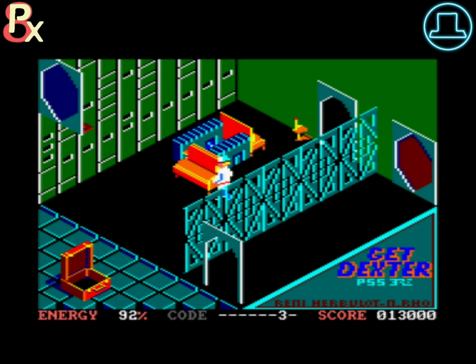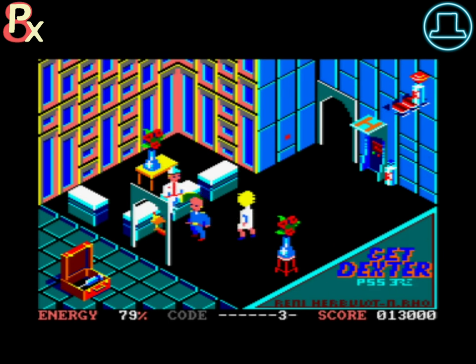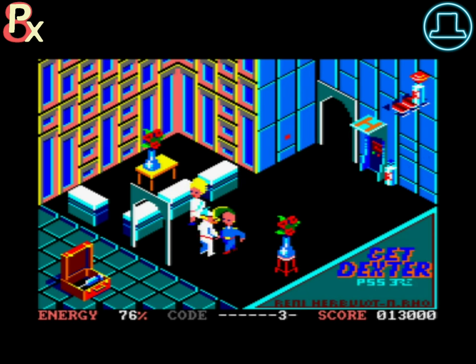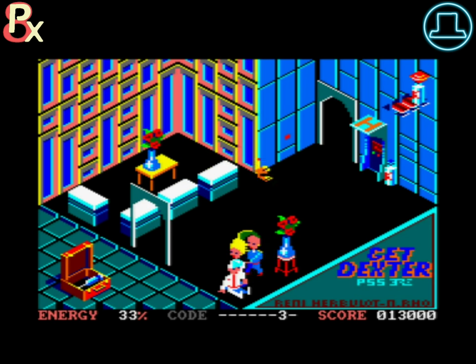There are colour-coded doors that Dexter needs to find the equivalent keycard to open so that he can progress further along, and this might involve having to search for them from afar. However, as you can only carry one item at a time, you will need to plan ahead a little to ensure a safe and painless journey. A sense of humour is always on display, and this is no more apparent than when you have to bounce up and down on the hospital beds to reach up high to pick up an object. But don't get too carried away as the bed is liable to break permanently — this is so humourously animated with an equally amusing sound effect to boot.